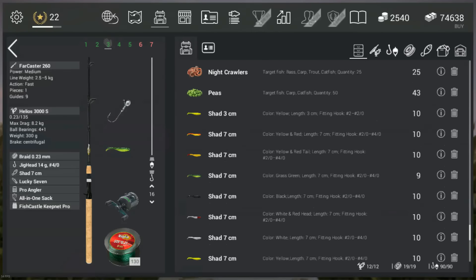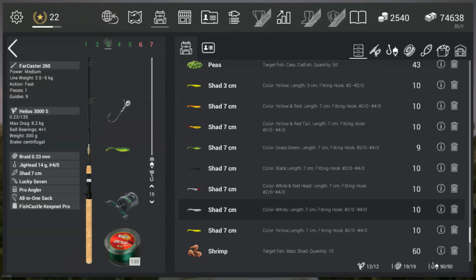Next up go to the shad. You want to use the 7cm shad, or 3 inches. Today we're going to use the grass green shad. These two shads are mainly what I use — the black and the grass green. I've caught uniques with both of them. The rest of the shads I can't say anything about because I haven't really used them.